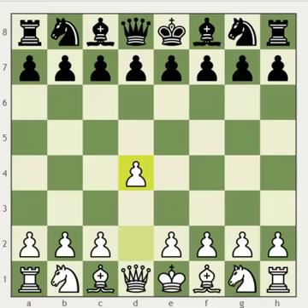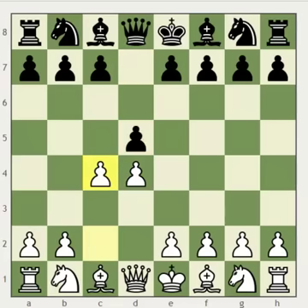After the beginning moves d4, d5, and c4 — the Queen's Gambit — black now plays dxc4, and this opening is known as the Queen's Gambit Accepted.